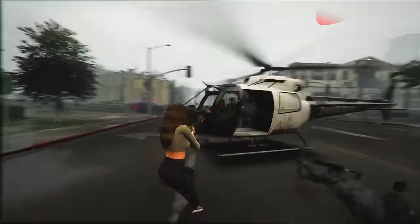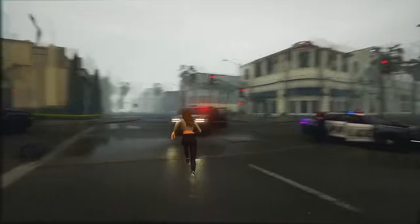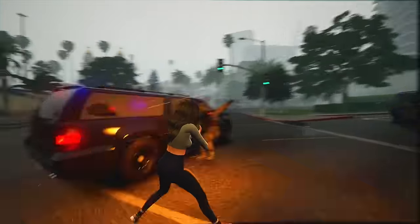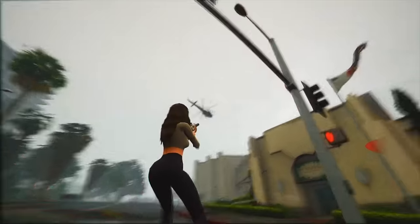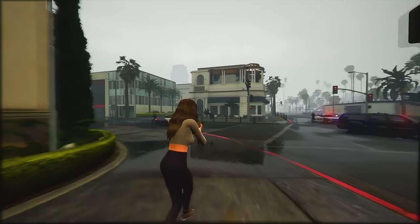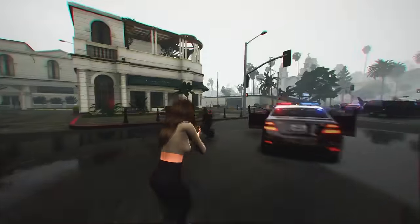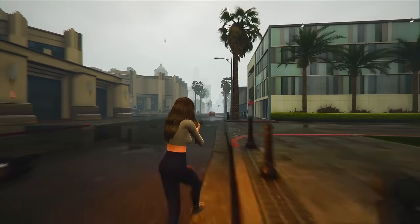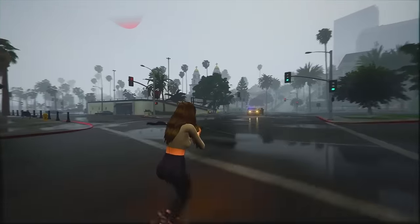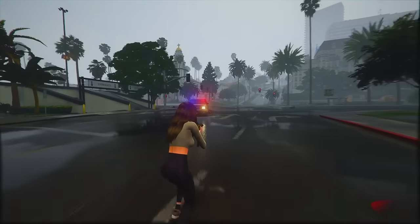We've covered a ton of info about GTA 6, from gameplay details to new features. It's important to remember that the game might still be a couple of years away from release. Leaked clips show Jason and his pals hanging out by an in-ground pool, cracking jokes about a parody of social media called Life Invader — it's all about brain downloading and poking fun at Jay Norris' demise, classic GTA humor. The leaked clips also give us a peek into early police AI testing, showing NPCs using cover better during gunfights. Jason robs a diner worker with an assault rifle, and we see dialogue options that look like they're from Red Dead Redemption 2, but might just be placeholders.